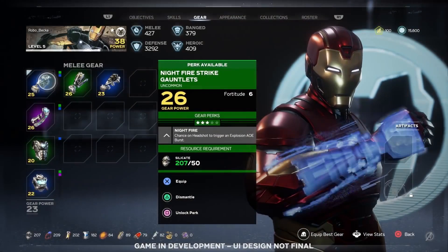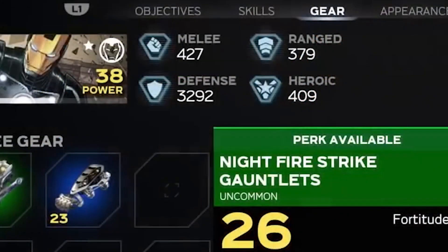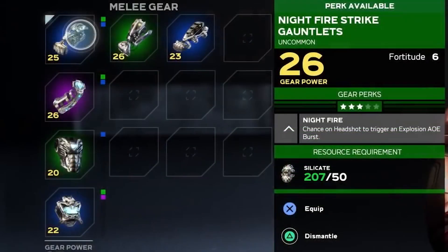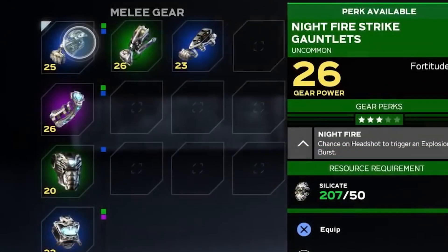Let's freeze here and start to digest everything on that screen. We'll start with the four different categories: melee, ranged, defense, and heroic. Each of these correspond to a different type of gear, since there are four rows of equipped gear. The top row corresponds to melee gear. Right off the bat, I want to point out something weird — the reticle is hovering over the blue gauntlet, but we're being shown the green one. You can even see the gear power level mismatch.